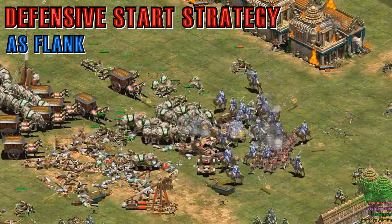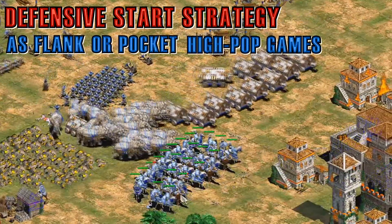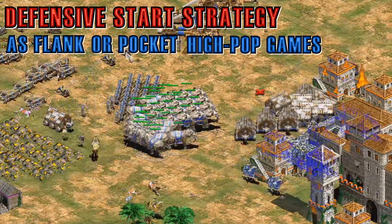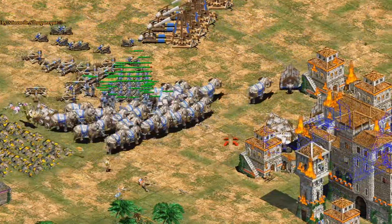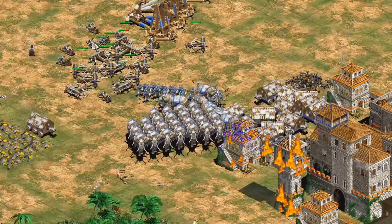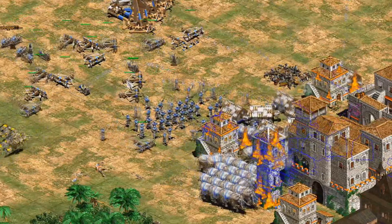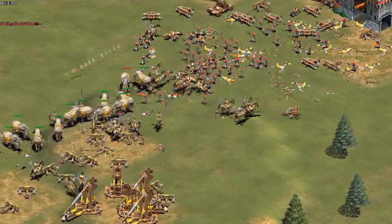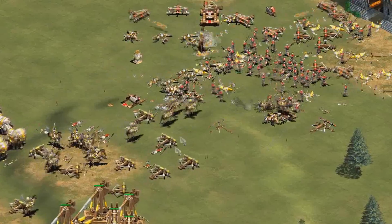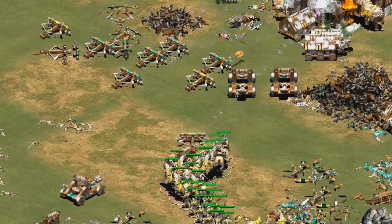The defensive start strategy also works really well in 300 population limit games, where you can build a really large economy to fill your most expensive units. Unlike some civilizations, when I play as the Persians I don't really change my army composition much to match my opponent's — this composition covers all its weaknesses very well. Instead, I'll just add in more of the appropriate units. For example, versus infantry I'll have a heavier emphasis on scorpions but a lighter emphasis on cavalry. Versus siege, it'll be the other way around.